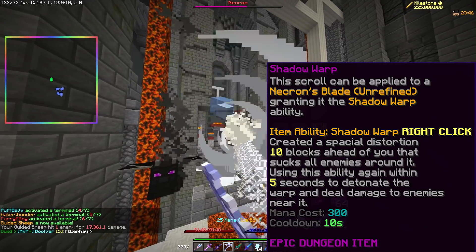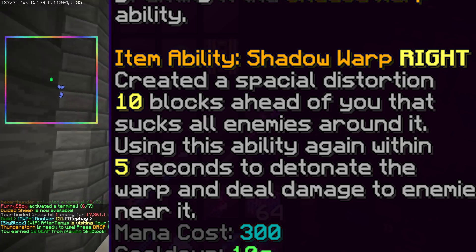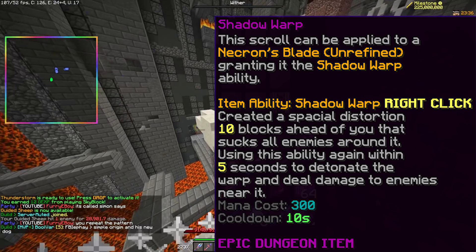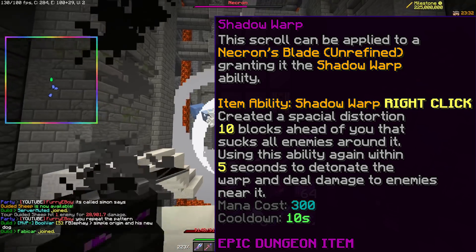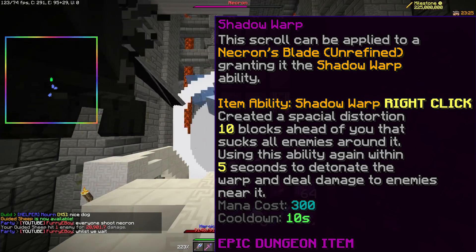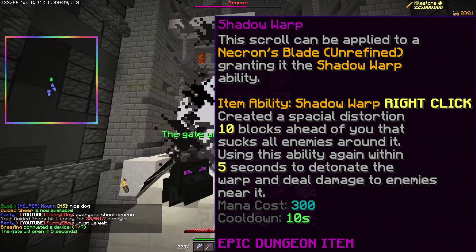The second scroll gives the ability Shadow Warp, which creates a special distortion 10 blocks ahead of you that sucks all enemies around it. Aside from being the most ambiguous ability description in the entire game, it sounds like a good method of crowd control. Using this ability again within 5 seconds will detonate the warp and deal damage to all enemies inside it.